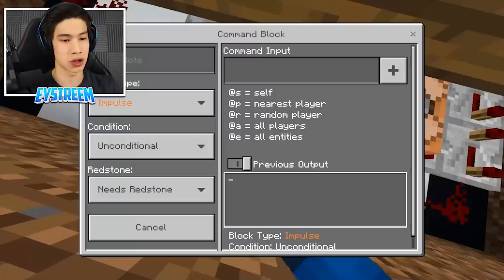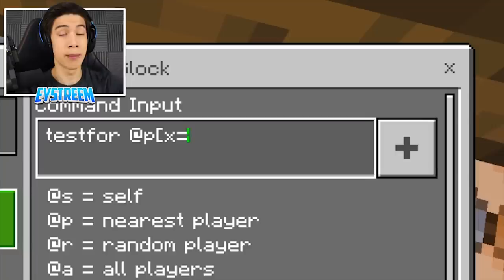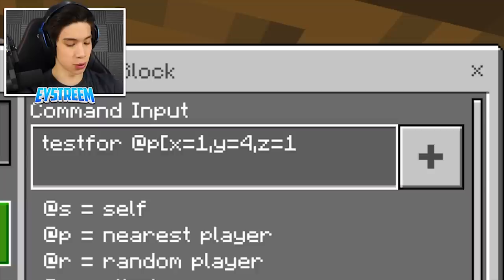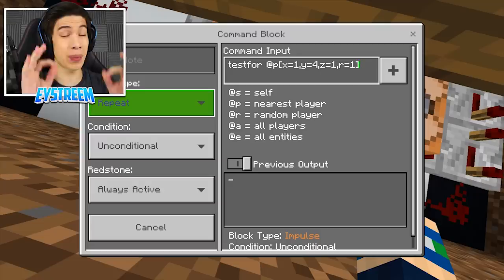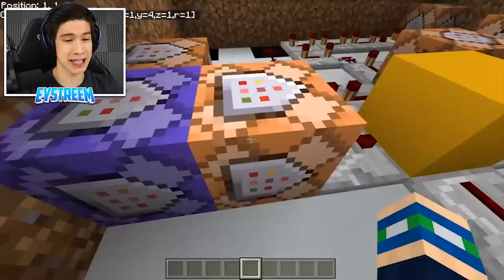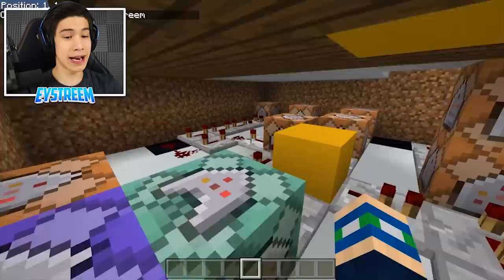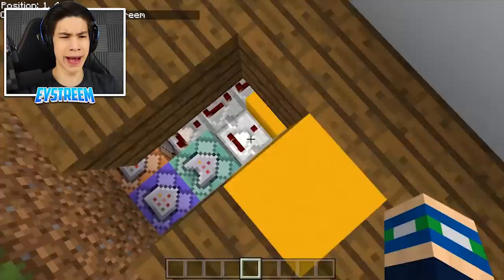Come to this first command block at the start of our sequence. Open it up, switch this to repeat and always active, and type: testfor @p [x=1,y=4,z=1,r=1] — using your own coordinates, not mine. Then come to the command block directly connected coming forward out of this one, change it to chain, always active, and conditional, and type: testfor followed by your username. For me that is EY Stream — make sure you get the capitals and spelling right. Now when you stand on this block, check this out: if it works, you will see a redstone signal come out of this comparator. Make sure you test and confirm it's working — if it doesn't light up, you've done something wrong and need to check your command blocks.